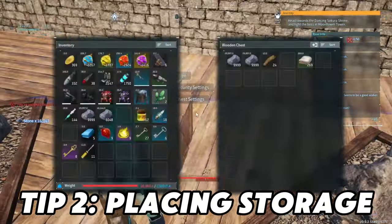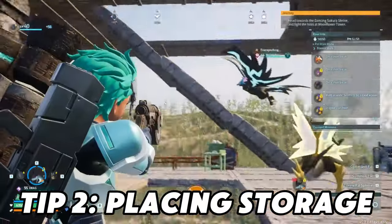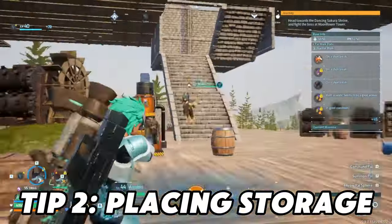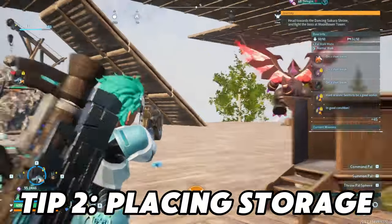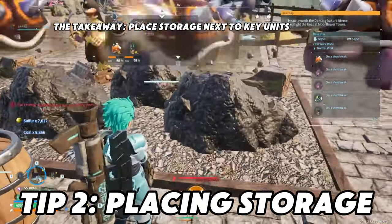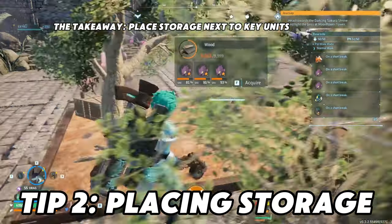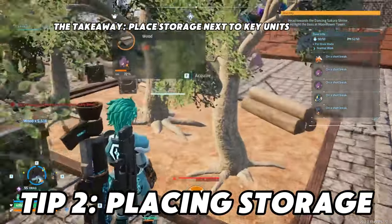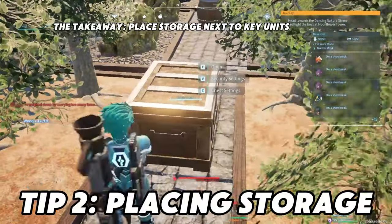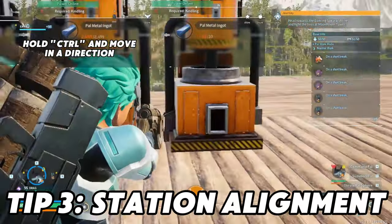This way, you minimize the amount of actions you have to do, minimize the amount of time you're over-encumbered. It's very important that you do it so that your pals can also access the storage. The more chests you have available next to your structures, the more they're going to be likely to deposit there. Even though you want to have certain areas, it can get kind of messy.